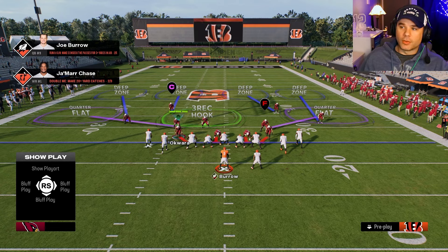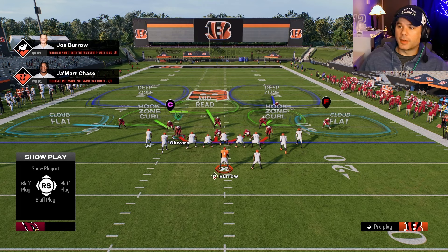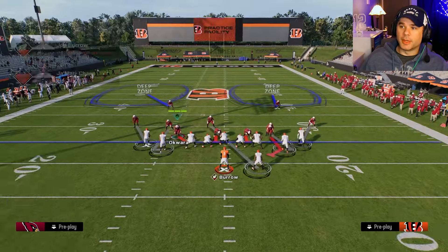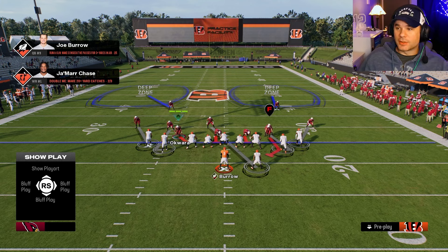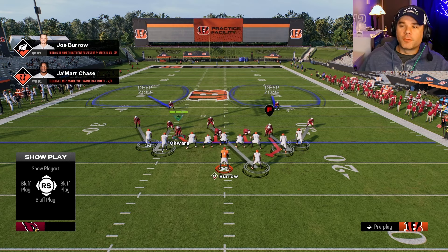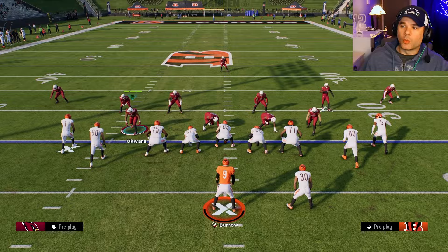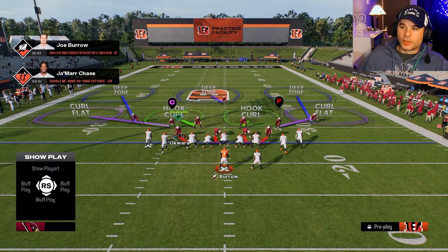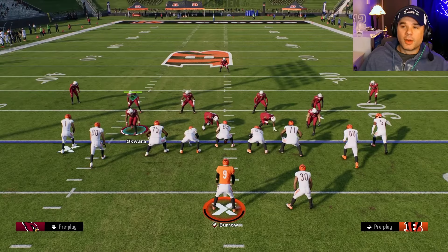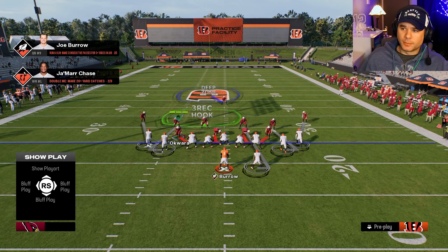In cover four the corners stay back; in Tampa two the corners come down a little bit; in cover two man the corners come in a little more. The differences between those three defenses are subtle but you can figure it out. In cover three, one safety comes down, and the corners line up more on top of the receivers.